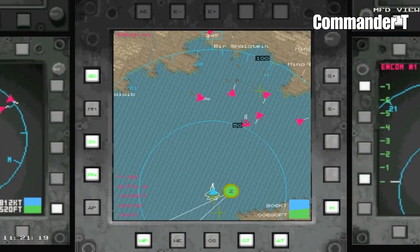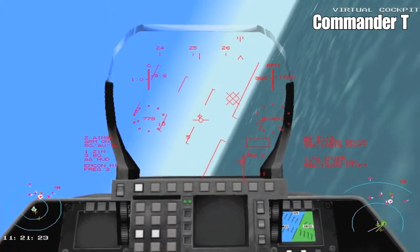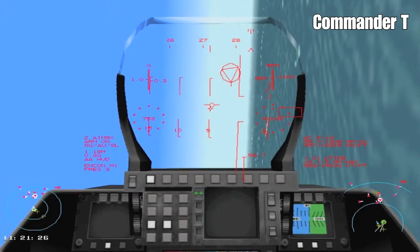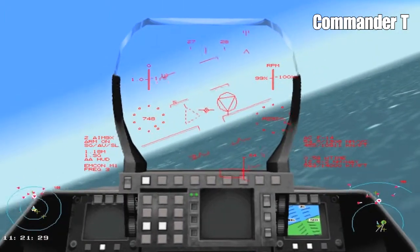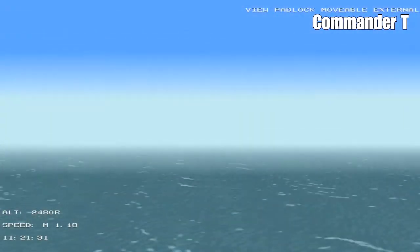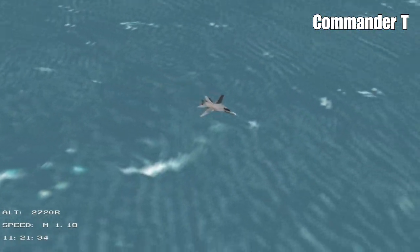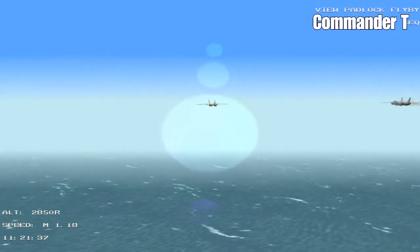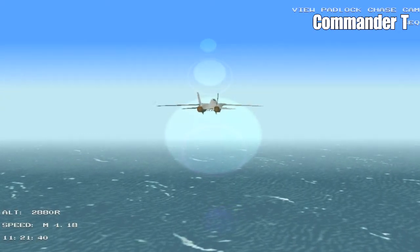On the tactical display there's at least two red triangles heading towards us now — that might be a strike group targeting these frigates. We can't afford to let even one frigate be blown up because that means the mission has failed straight away. Now if we target one of these planes and have a look — I believe these are F-14s, and they've got a swing wing.